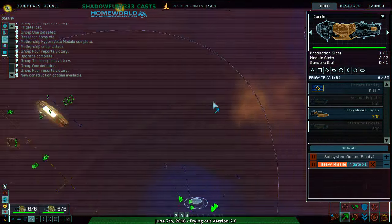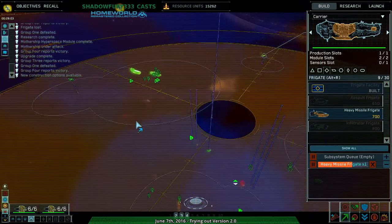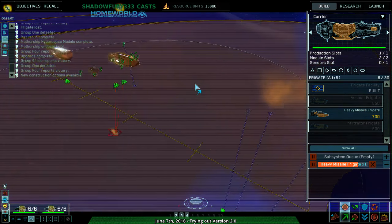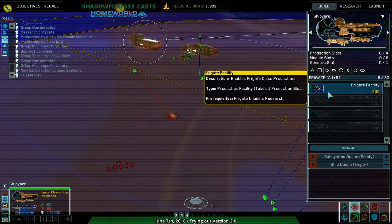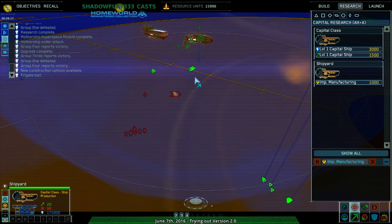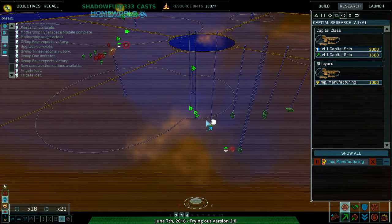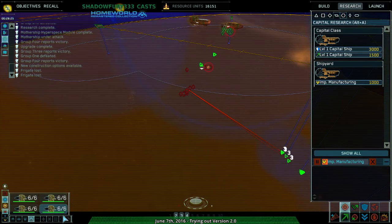I know they're not on top because otherwise I'd have seen them. My stuff up here has been completely unaffected this entire time. Attacking capital ship. I'd rather get a capital class facility on this thing. Heavy missile frigate complete, under attack. Hull breach. Frigate lost.